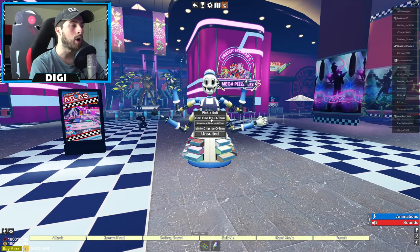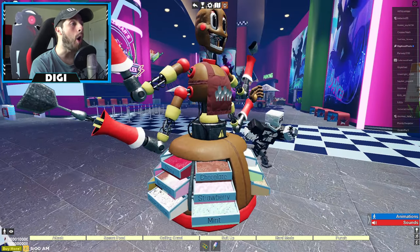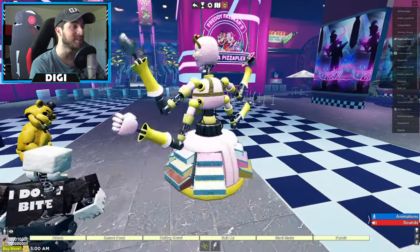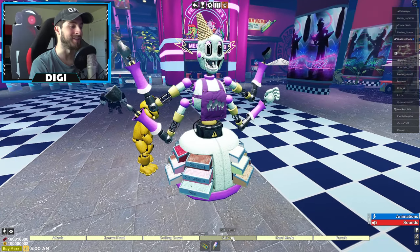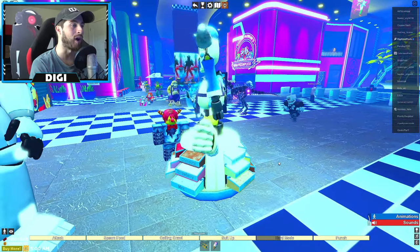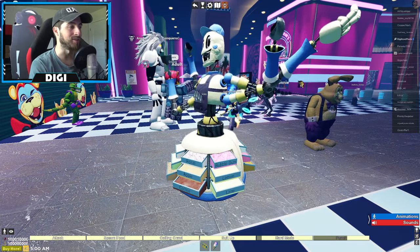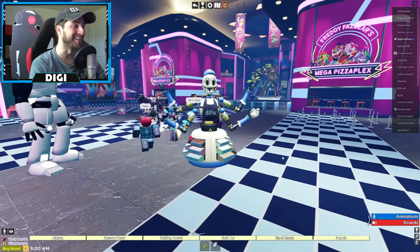Suit up — pick a flavor: Carl, Cow, Strawberry Stella, Minty Chip. I like the Minty Chip one. That is so cool. Hard mode: frost vision — that's actually pretty cool. And punch — oh my gosh, that's so cool! All right, next up is the Storyteller.